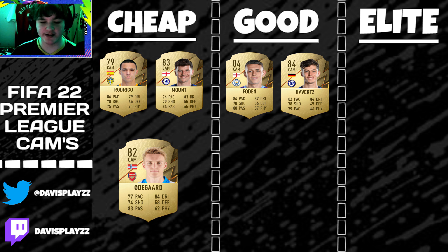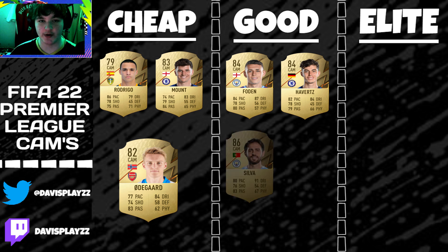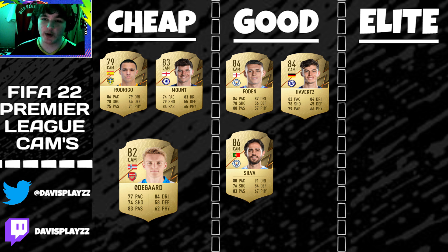Next up is Bernardo Silva — another Manchester City player. He's position-changed from right wing to CAM, and I absolutely loved his in-forms during FIFA 21. As a CAM, his pace is okay, but his dribbling is 100% his best attribute — his agility and balance are absolutely class. His physical needs some work, but he's got four star skill moves, solid passing, and very solid shooting. He's going to be a very nice CAM to have in your squad.